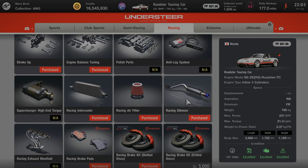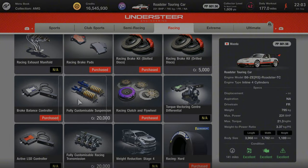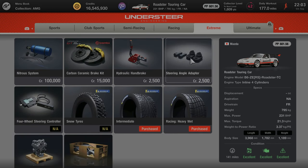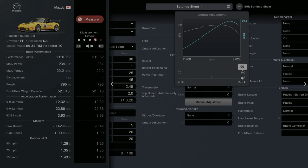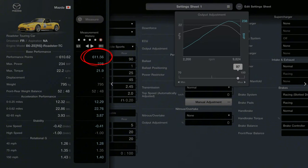When it comes to purchasing tyres you're going to want to purchase the racing hards. You can purchase the racing mediums but this increases your PP quite significantly so there's not much point. You're also going to want to purchase the intermediate tyres. If your car does go over the 610pp limit you can purchase the fully customisable ECU and adjust the output until your performance points are below 610.